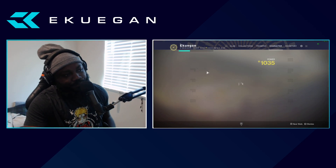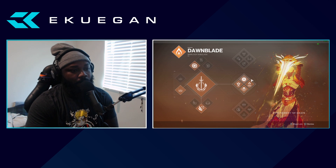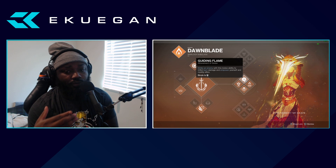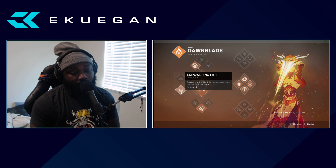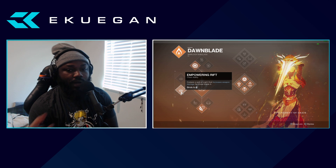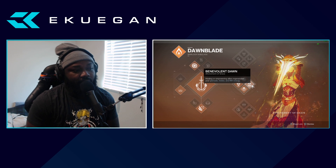On the Attunement of Grace subclass: striking an enemy with your melee inflicts burn damage and empowers yourself. On my hunter build I spoke about wanting taken charge and high energy fire for a 20% damage buff — well, the warlock kind of has that without needing it. The empowering rift does the same amount, and since they don't stack there's no point. High energy fire works with bubble, tractor cannon, and divinity, but it does not work with empowering rift or well, so I don't really need it on this character.